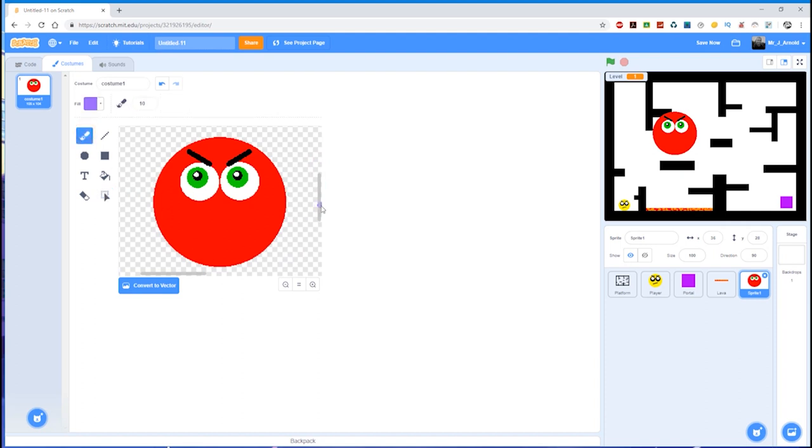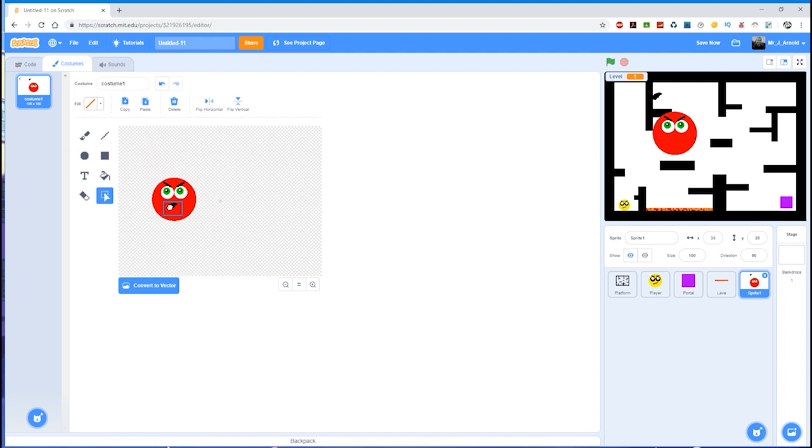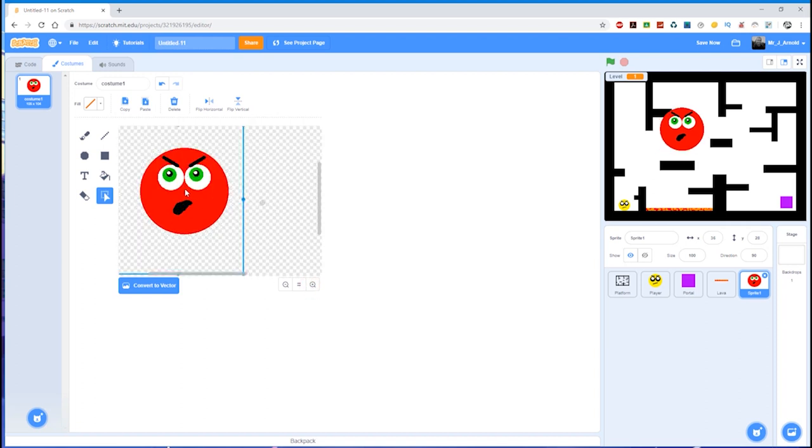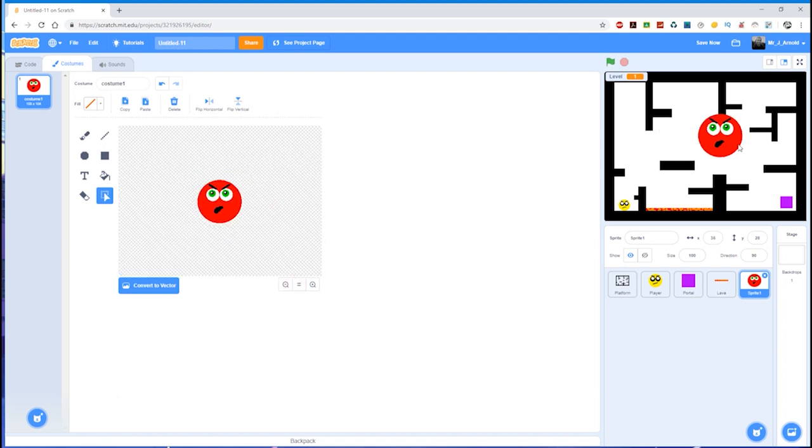Now we've got that looking a bit more severe. Should we do a face as well? Let's do a mouth — black perhaps — let's use the paintbrush and paint out a kind of angry mouth, like it's shouting. It's not very good but it'll do for now. So there we are, that's my sprite — I'm sure you can do better, but that gives you an example. I'm going to grab the middle point and put it over the middle point of the sprite window.